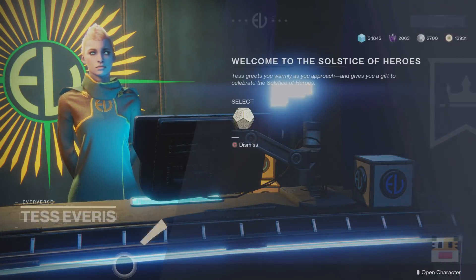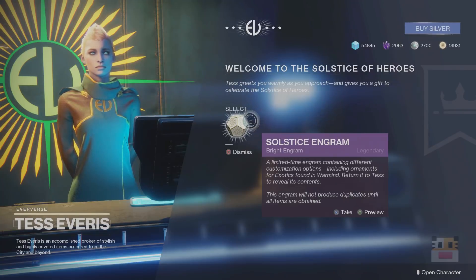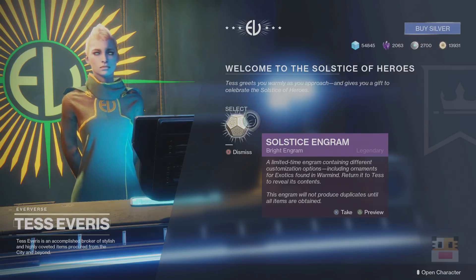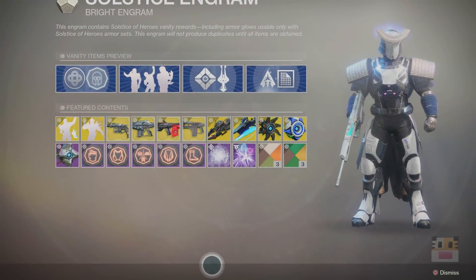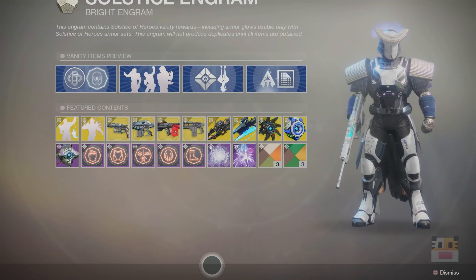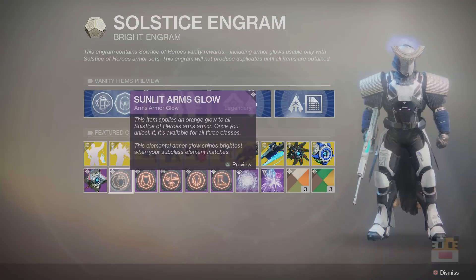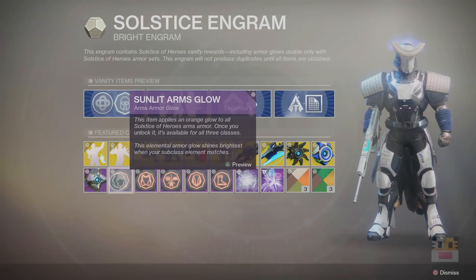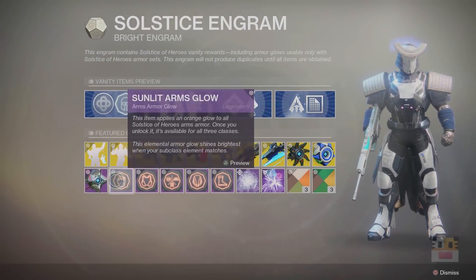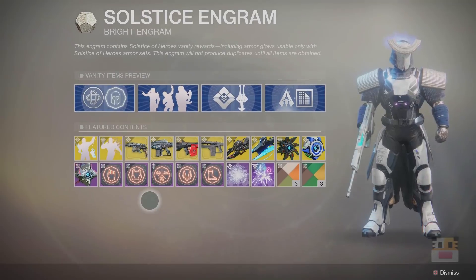So we're going to be checking here with Everest. The first thing we're going to do is pick up a Solstice Engram. My assumption is that as you get Bright Engrams during this event, you'll also be able to get Solstice Engrams. So let's go ahead and take a look at what kind of things you can get here. If you want to get the final armor to glow, you have to get some of these items. I assume you have to get them with these Solstice Engrams.